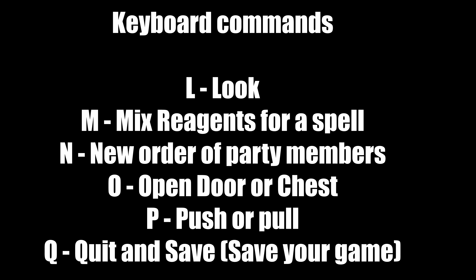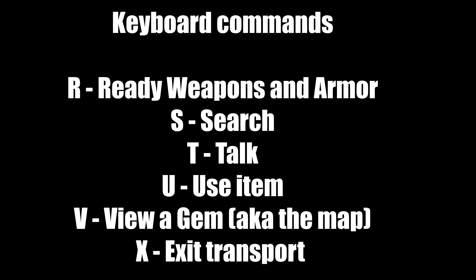N is new order of the party — if you want to re-swap your party members, use this button. O is to open doors or chests. P is to push or pull — you'll need that a few times in the game. Q is to quit and save, and you can save almost anywhere except during combat. R is to ready weapons and armor — if you want to equip weapons and armor from battle, treasure chests, or shops, R is your friend.